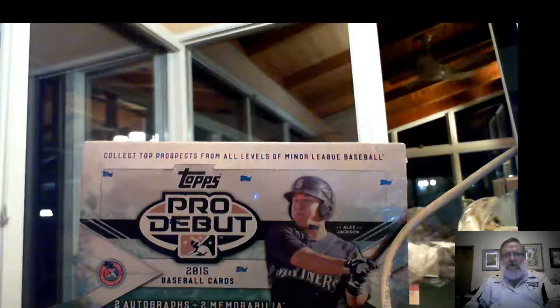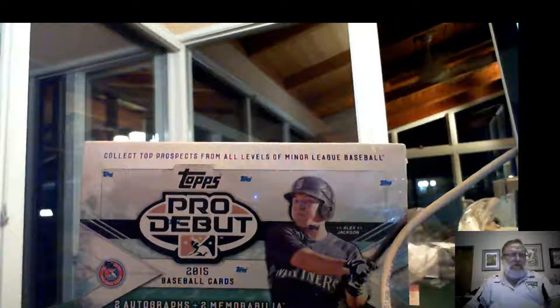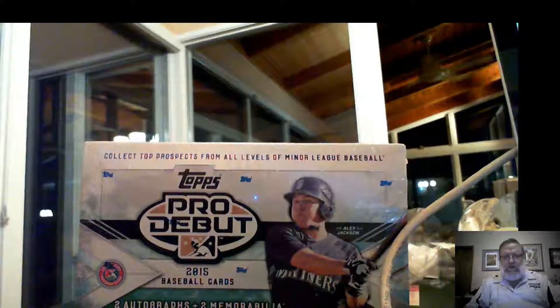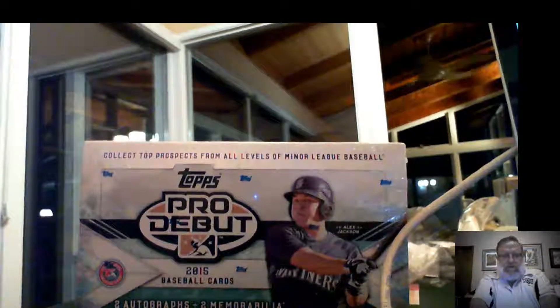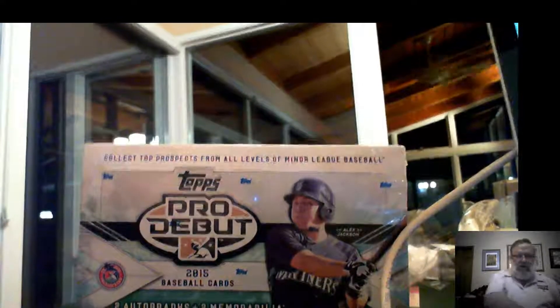So we're going to do draft picks. Basically the way it will work is that the first hit will go to shop number four, number two will go to shop number one, next it will go to Nolan, et cetera — we'll put that through the order. All the base cards will also be awarded on a per-pack basis. And then before shipping, Nolan will have his opportunity to trade with the others. That's what we've got — a nice big 26-spot sorting tray, and that's how we'll keep track of what's what and which cards go to which spot.